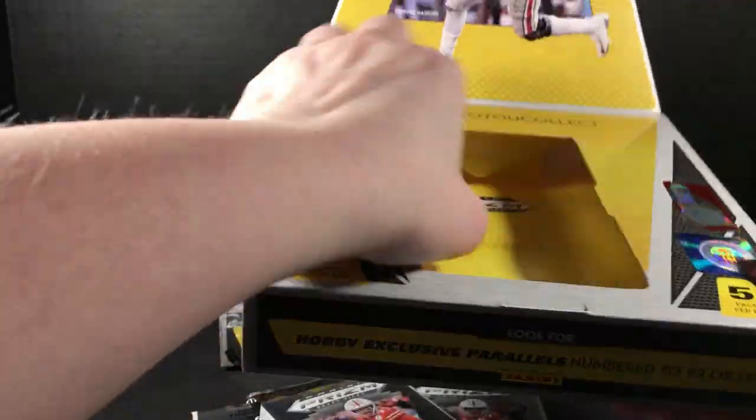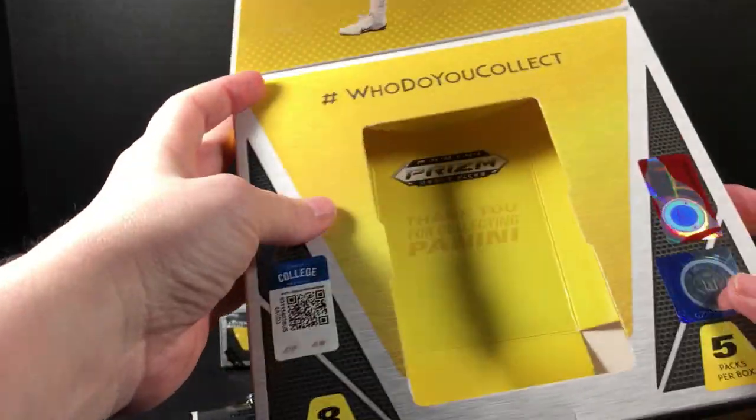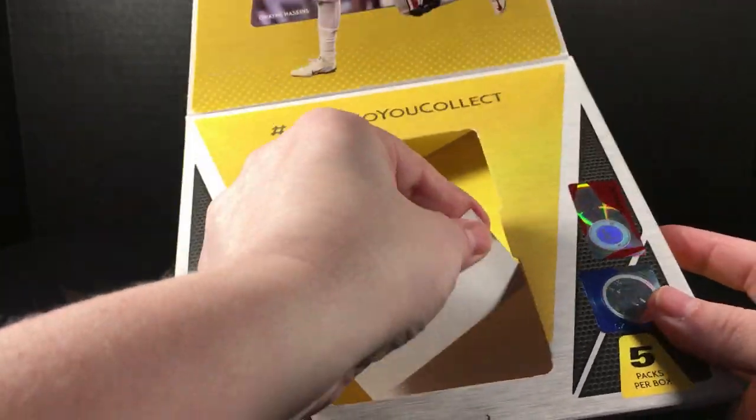It looks like the whole thing collapsed inside the box — you can see the backs of the cards just floating around. Luckily these are heavy chrome cards, but still, that's not really cool.